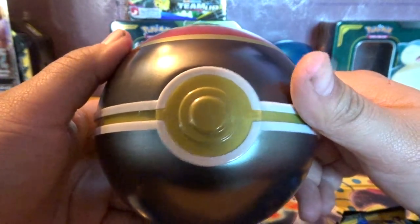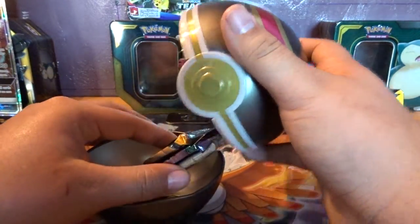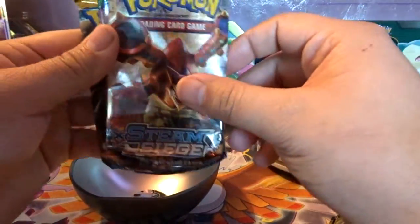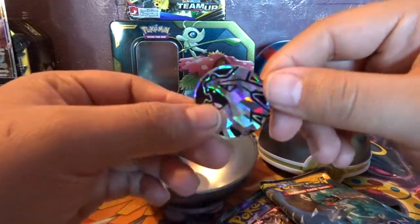This one looks pretty cool. Alright, you're going to open this. There's the ball. So we got more Steam Siege, Guardians Rising, and Sun and Moon with another Tyranitar coin.